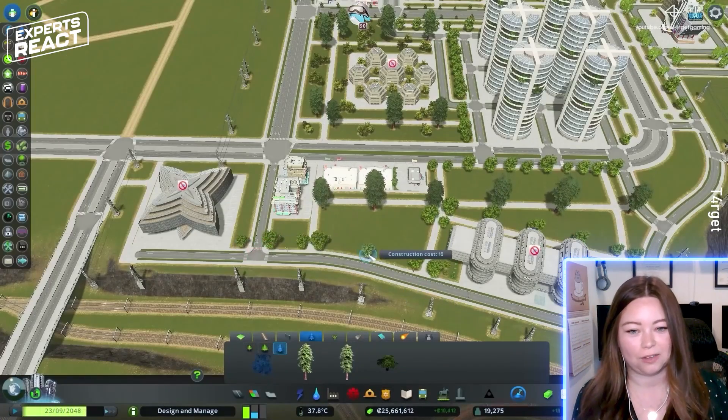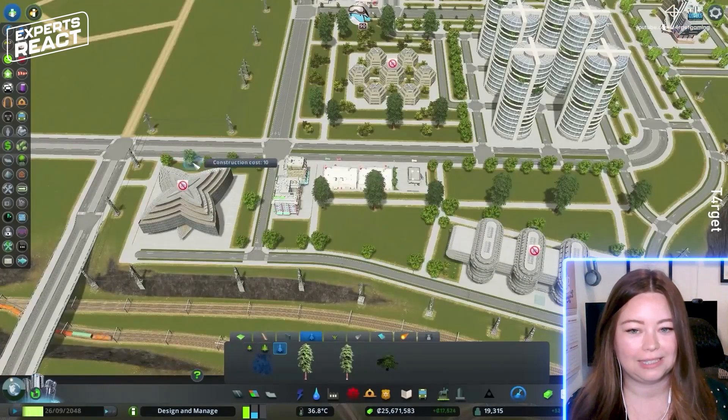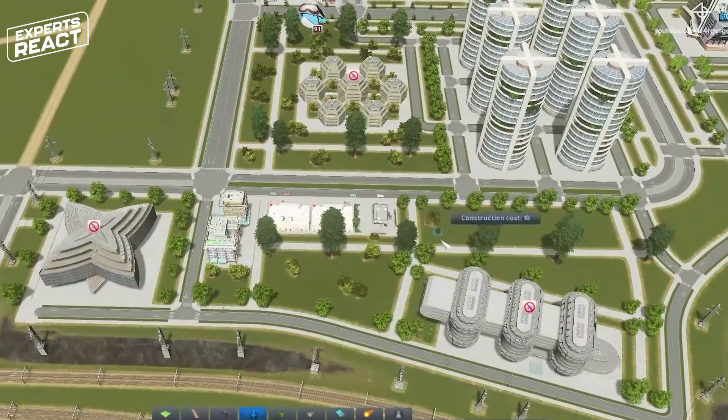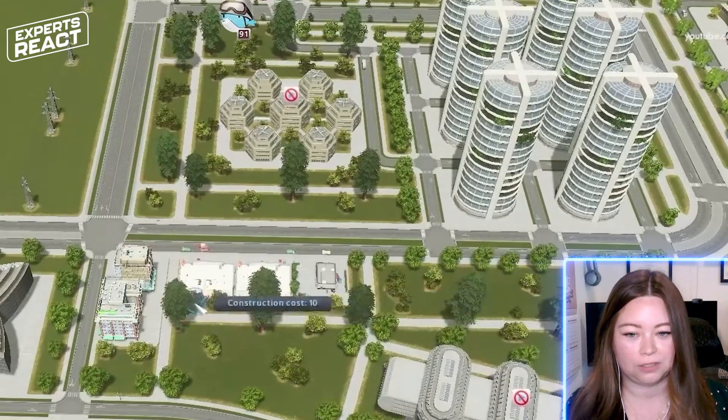The city will place limits on how tall buildings can be because they don't want to completely shadow a neighborhood or block views or make things look inconsistent, so they might have requirements on how tall you can build your building.